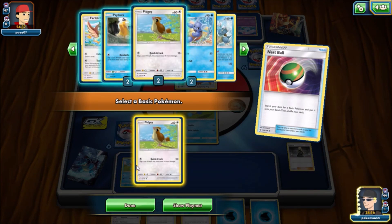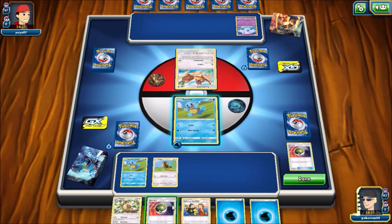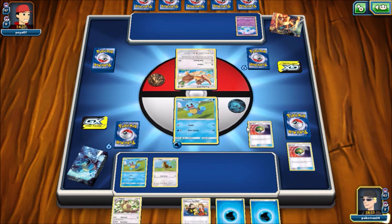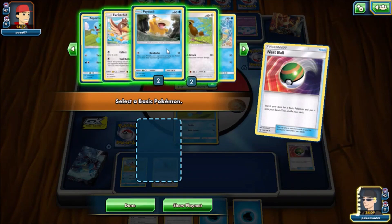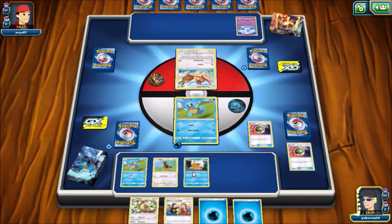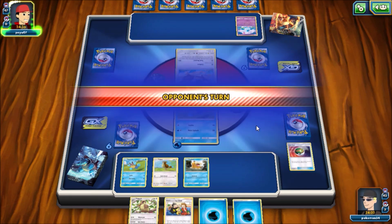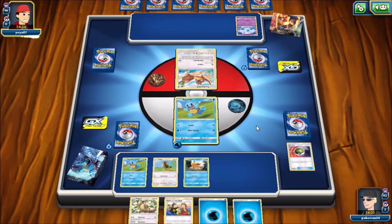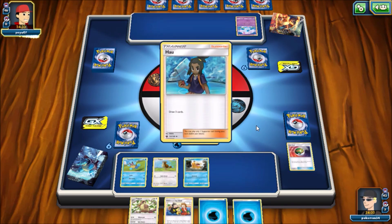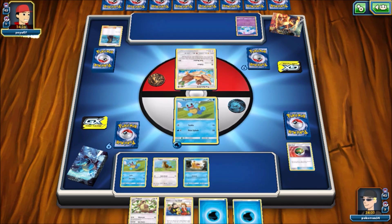I am piloting the Blastoise themed deck, and I open with a couple Squirtle, and I Cynthia'd myself into a worse hand than the one I had before in my opinion. But I'm able to pull out a couple Nest Ball here, and I decide to go for a Psyduck and a Pidgey. I have two Squirtle, and next turn I can just retreat my Squirtle and bring up a Farfetch'd. I do have that Pokemon Fan Club in my hand. My opponent also starts with a Nidoran female and a Farfetch'd of his own, along with a Howl.